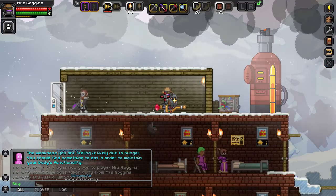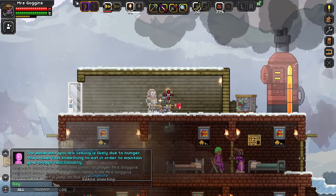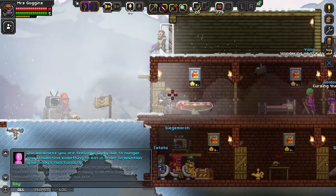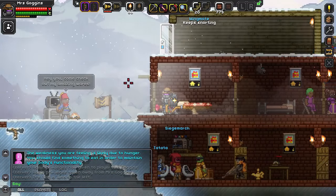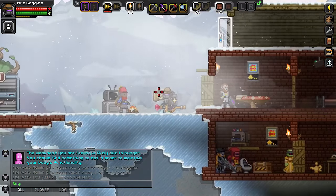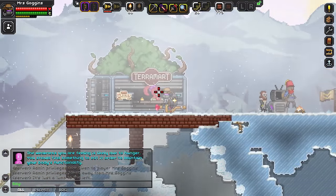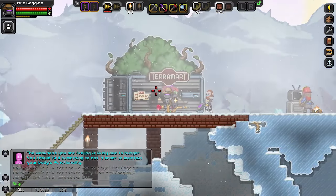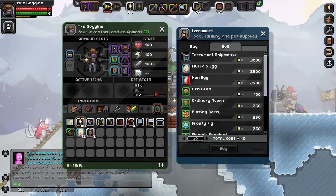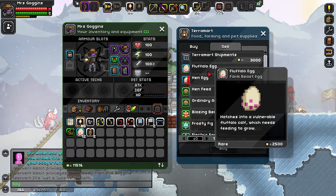So, Fluffalos then. For this you need Fluffalo eggs. And where do you get eggs? At the Terramart, of course, at the outpost. However, it's currently closed because that's not been enabled yet. However, by complete stroke of luck, there happens to be another branch right here. This is not normally allowed, but shush. If you have a look at what she's got to sell, at the top here — a Fluffalo egg. That's the first thing you'll need, so get as many of those as you want, probably just a handful.